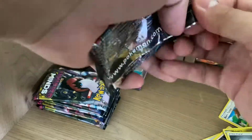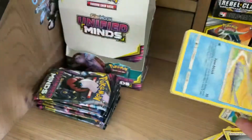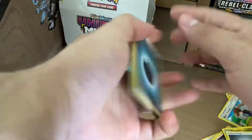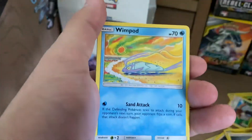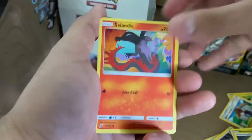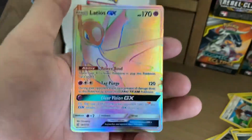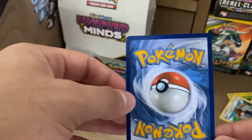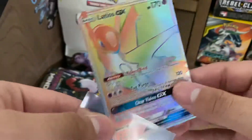On to the next pack. I'm still waiting on the big pull — I'm just happy with one big pull. Dark Energy, Thunderous, Dragonair, Steeny, Wimpod, Slakoth, Salandit, Bonsai, Salandit again, Reverse Holo Normalium Z, and — ooh — a Rainbow Rare Latios GX! Okay, this looks really nice and in really good condition. We're going to sleeve that up.